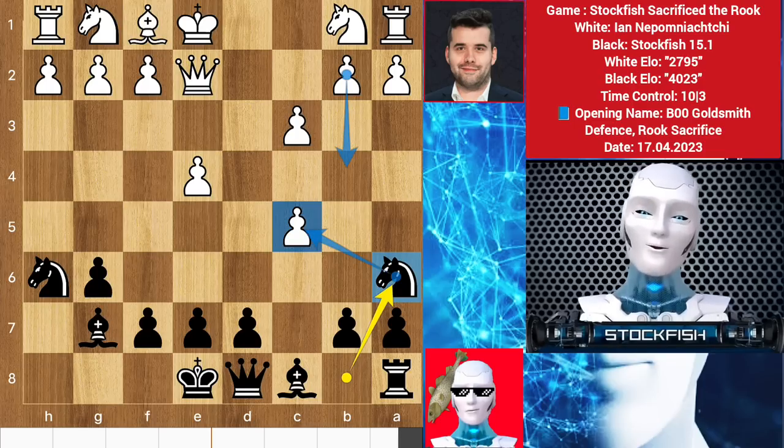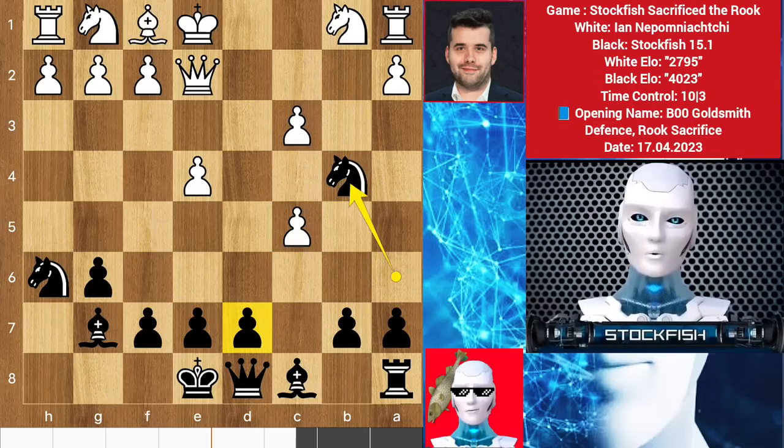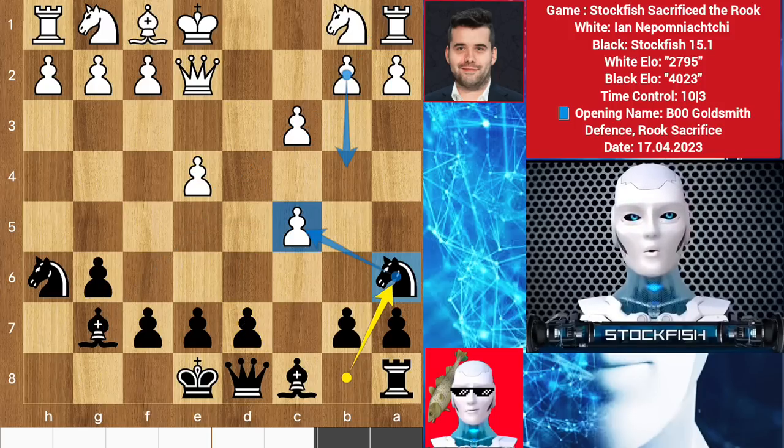If you play b4 to protect your structure, then knight will capture the pawn. You cannot take the knight because if bishop takes rook, the further plan is to play d5, and if you take it then knight will take back and create problems. So back to the position.